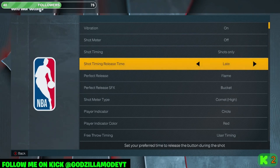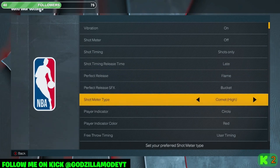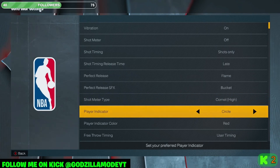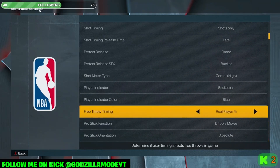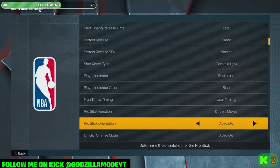Go to your Features tab, then Controller Settings. Here are the settings: Vibration On, Shot Meter Off, Shot Timing: Shots Only, Shot Timing Release: Late — Late is the default but you can also try Early or Very Late. In my opinion Late is the best even though you hold the button a little longer. Perfect Release: Flame. Shot Meter style: Comment High is the best if you do use a shot meter. Free Throw Timing: User Timing — don't use Real Player Percentage. Pro Stick Function: Dribble Moves.